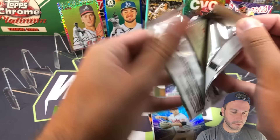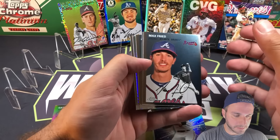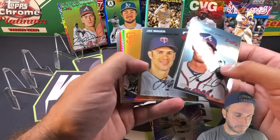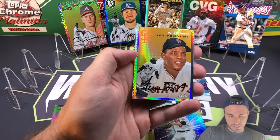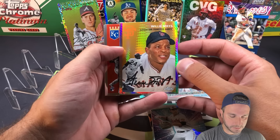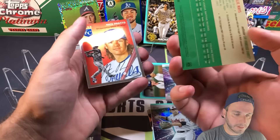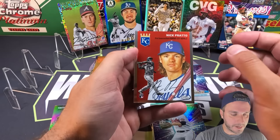Hopefully we can pull an auto in one of these platinum blasters. Max Fried, Brian Reynolds, there's Joe Mauer, and we got a prism refractor - Willie Mays. Rest in peace Mr. Willie Mays. My dad thinks Willie is the greatest all-around baseball player in history - obviously there's a ton of debate with all of that - but Willie was an incredible player. Prism refractor with crazy numbers when you look at the back of that card. Nick Pratto.